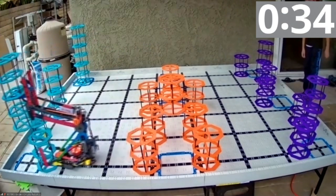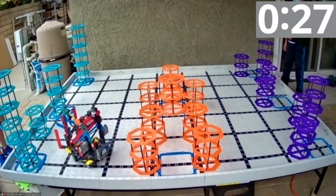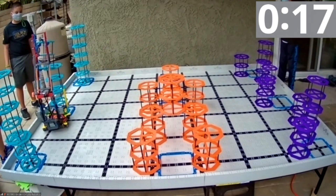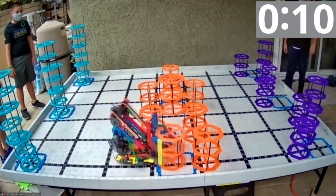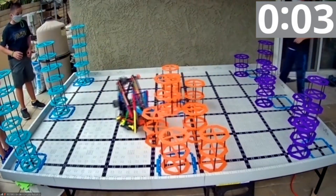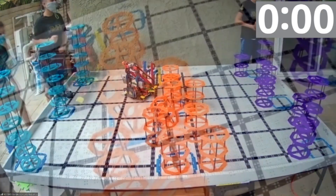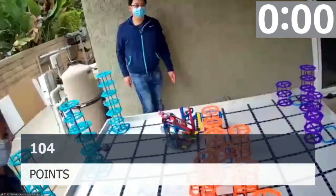It looks like they have a very nice system here — it smoothly picks them up. 35 seconds remaining. It looks like a full completed row on the bottom and almost two, going on three completed stacks. So that would be a total of 102 points if they can at least get this. 16 seconds remaining — what are they going to do? What else can they score? They've got one riser in the low goal. That'll bring them up to a total of 103, 104 with one second remaining. Good job. We have our final scores in then for 104 points.